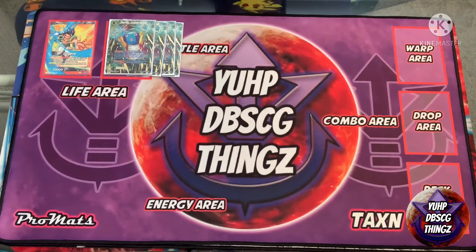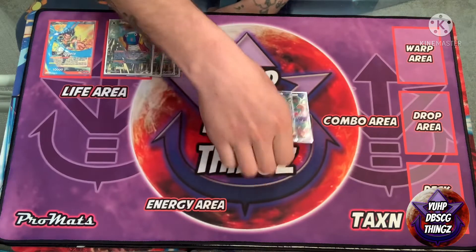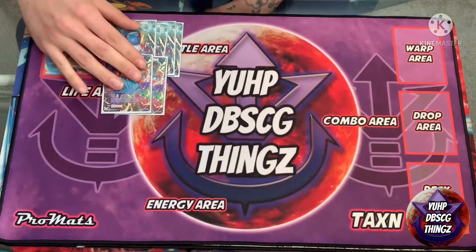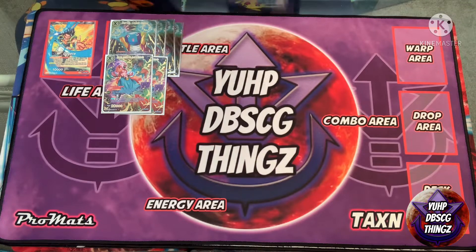We still run the Boo Unison because it's just too good. For four energy it comes out as double strike blocker. Plus minus zero — draw a card. At the start of your opponent's main phase you get to stand this card and one of your blue energies into active mode. Then minus one: when your opponent attacks on a battle card, you get to choose one of their battle cards and bottom deck it.